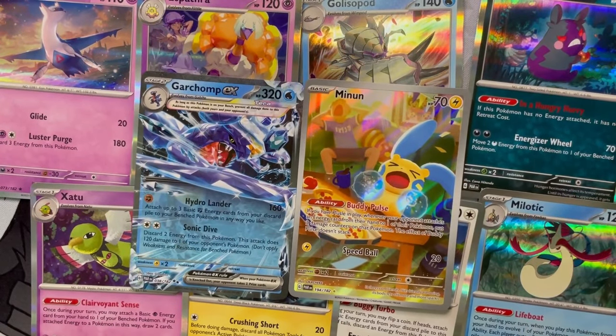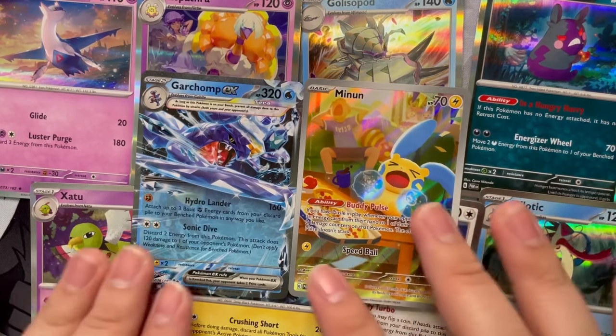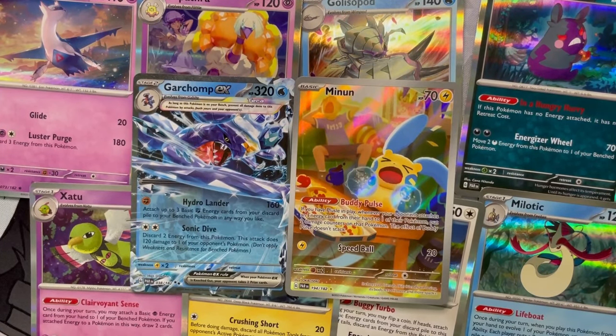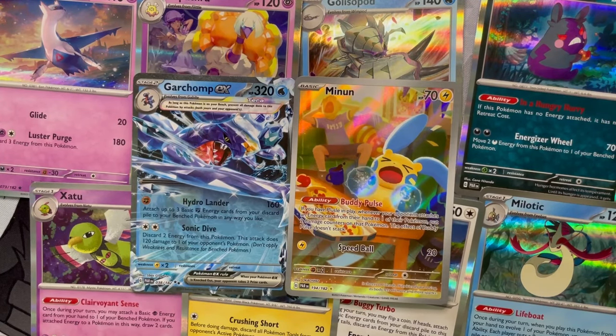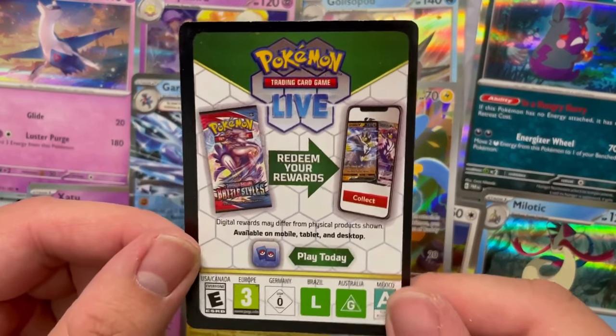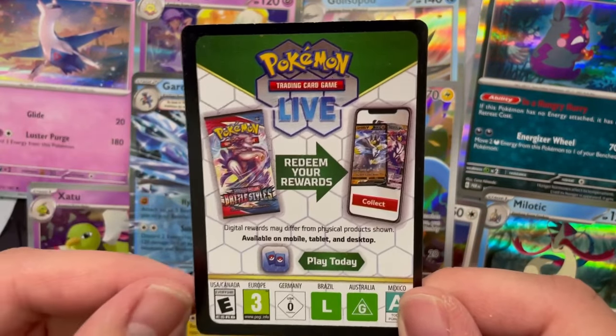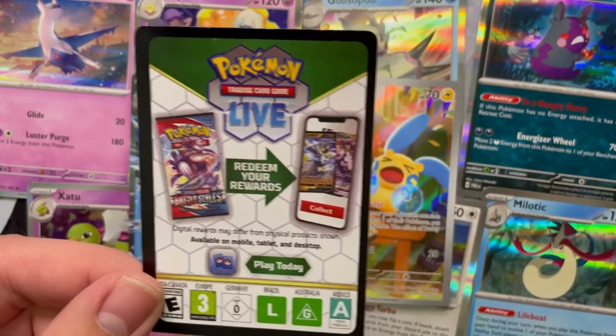Did you get any of Paradox Rift? Which Elite Trainer Box did you pick between the two? And what are you looking to pull? If you'd like to see more, stick around and subscribe. I'll definitely try to get some of the other boxes that come out later. Concerning those code cards, hopefully by now I've got my Twitch all set up where I'll be streaming some Pokemon Trading Card Game Online — that should all be linked in the description.